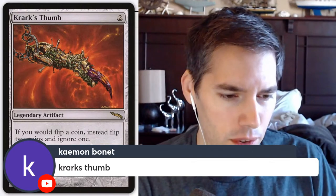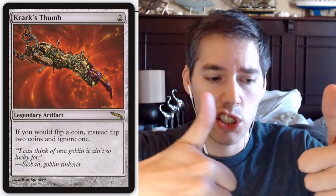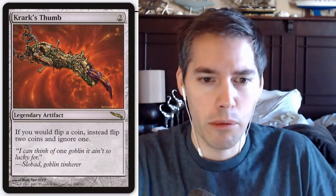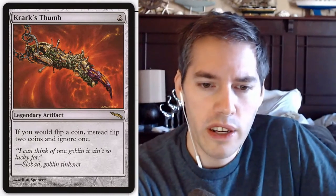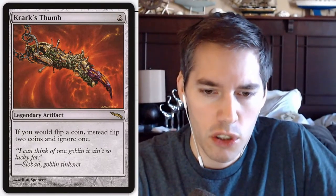Krark's Thumb — pay two for a legendary artifact. If you would flip a coin, instead flip two coins and ignore one, so it doubles your chances of getting something. By the way, it shouldn't be legendary because Krark has at least two thumbs, so we should be allowed to play two of them — unless he lost one when he was a kid. It's very hard to make this card do anything, though — very few cards will make use of it.